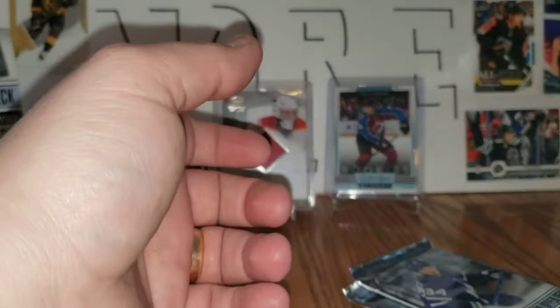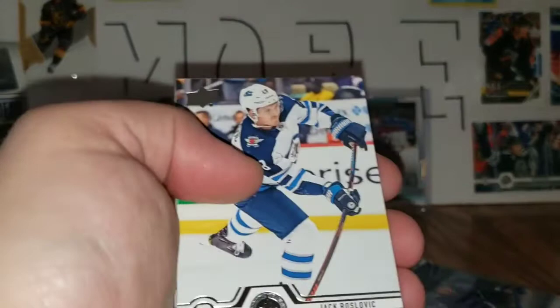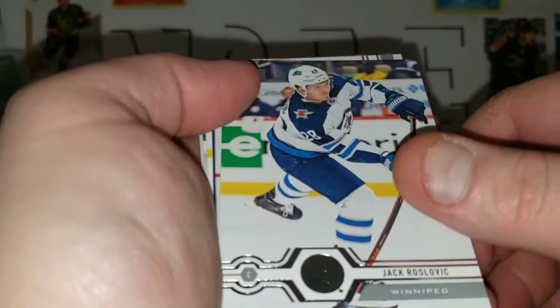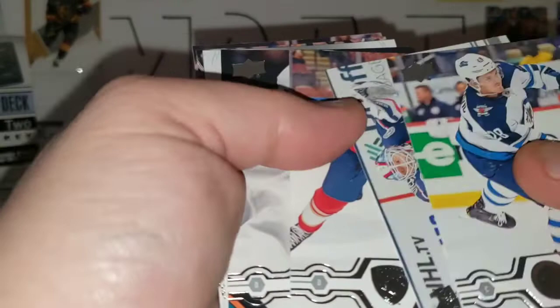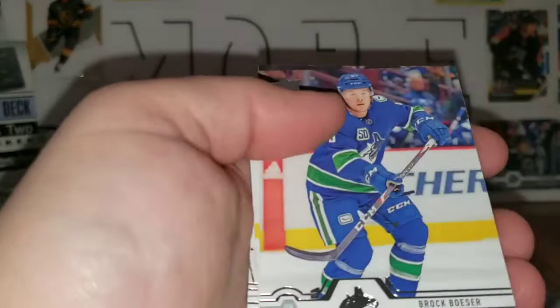Alexander Steen, Brandon Tanev, Peter Mrazek, Madison Bowey, a no O-Pee-Chee update marquee rookie Joel Farabee, Oliver Ekman-Larsson, Justin Braun, Kyle Connor. I want to mention I'm going to do a giveaway at 150 subscribers — make sure you let people know, and as soon as I hit 150 I'll put together a little package of cards. Jack Roslovic, Jonas Korpisalo, Anton Stralman, Mark-Edouard Vlasic, rookie portraits of Mackenzie McEachern, Brock Boeser, PK Subban, and Brendan Smith.